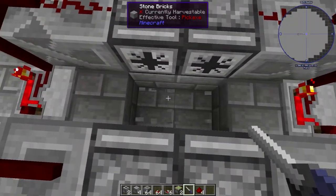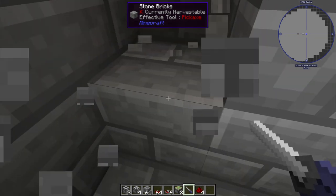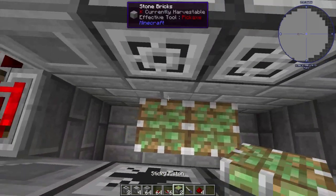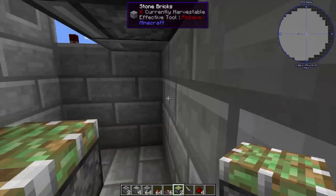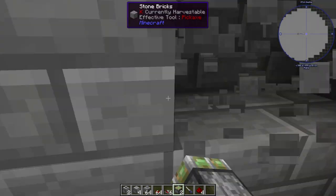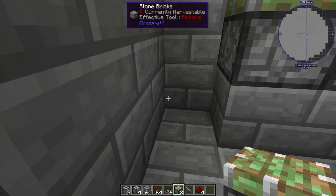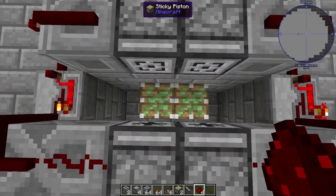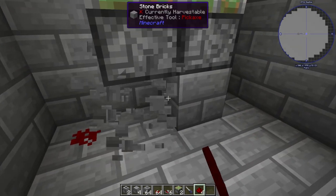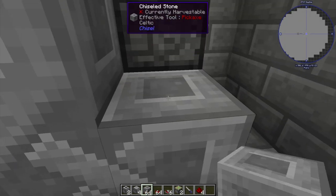We're going to dig down here. The reason is when we finally get the 10-10-10 seed, we want it to pop off for us to collect. We're going to do that with some pistons. We'll dig out a little bit, go down one more, and a little bit more this way — this is just to make it easily accessible later. You've got your pistons right there. Put redstone one block down, clear this out, redstone there.